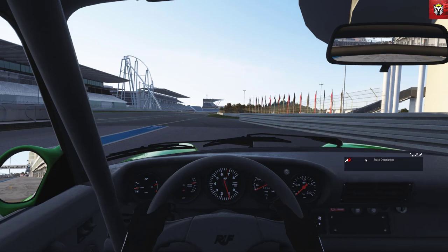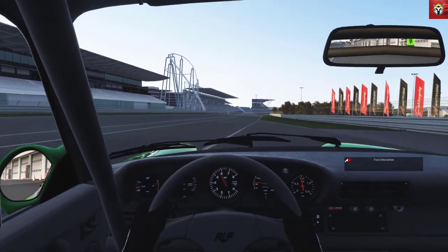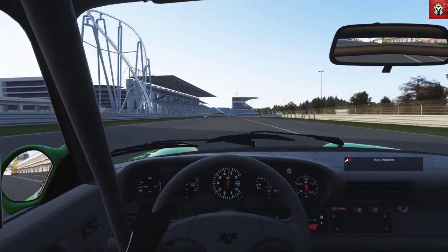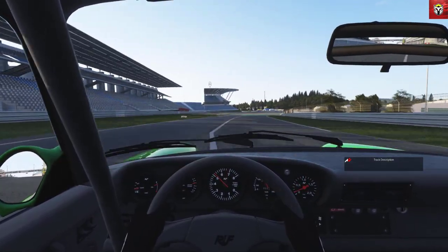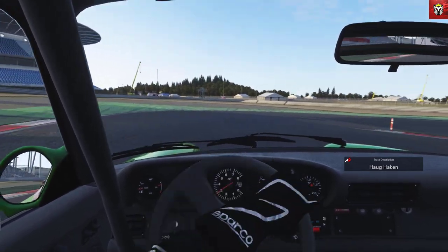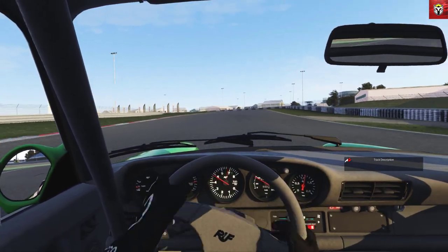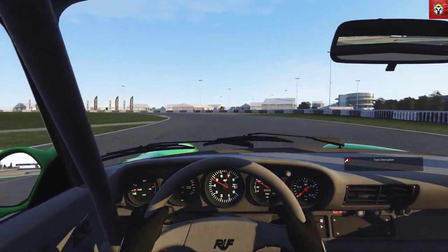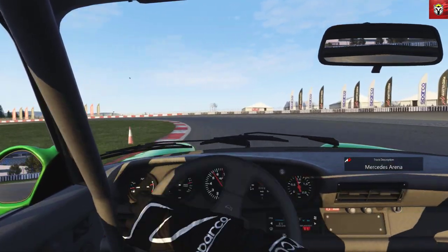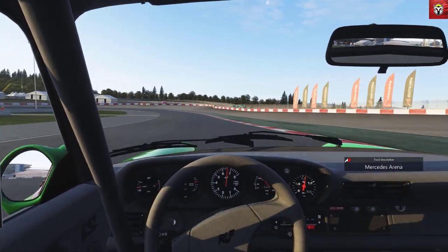I'm going to drag it down onto the dashboard and trundle around the track to show you how it works on the first few corners. In the current update, 231 tracks around the world are supported — a phenomenal amount of work by this modder. You can see in the track description that the first corner name comes up, then as you move to the next complex it disappears and the next complex name appears. It's a great tool for learning tracks, especially more obscure ones.